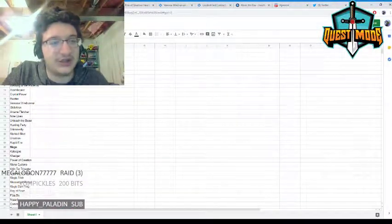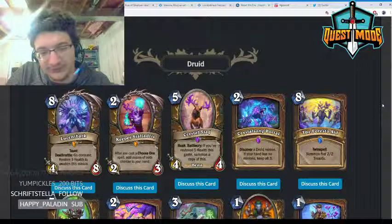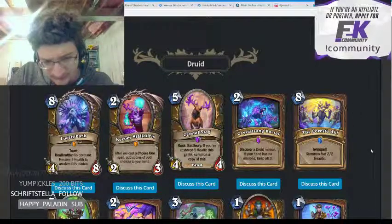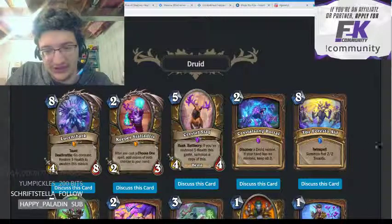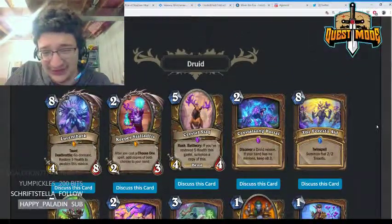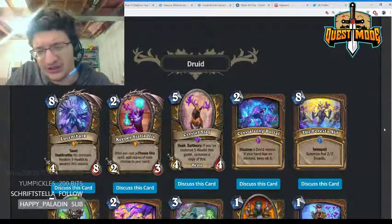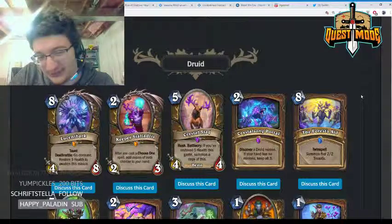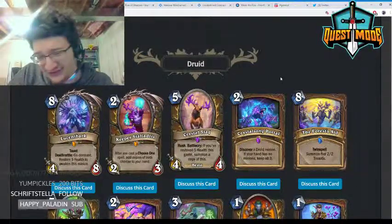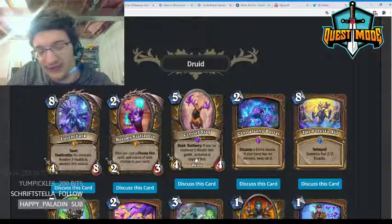Crystal Stag — five mana 4/4 with rush, battlecry: if you've restored five health this game, summon a copy of this. It's a powerful effect and fairly doable with Crystal Power, but I don't really think there's much playable healing in Wild Druid. Healing is a weird mechanic for Druid because of all the armor you gain. It is a very powerful effect and it's nice you don't have to restore five health the same turn you play it, but I still don't think it's quite good enough for Wild.